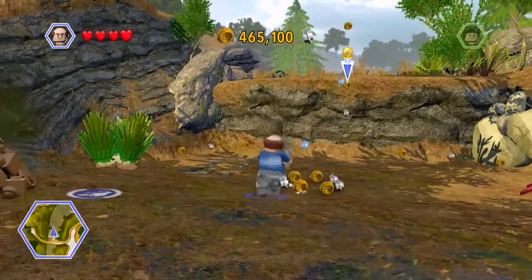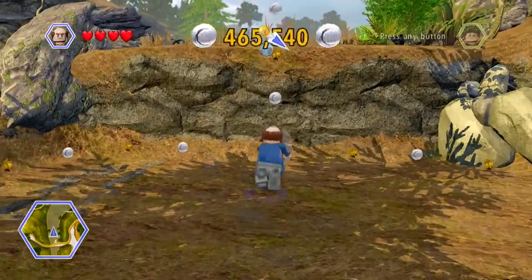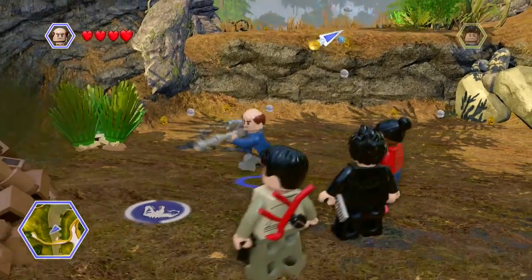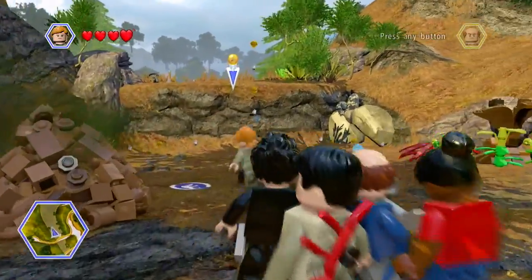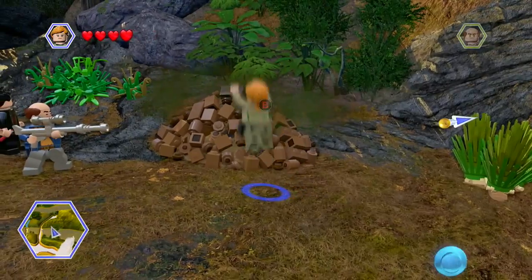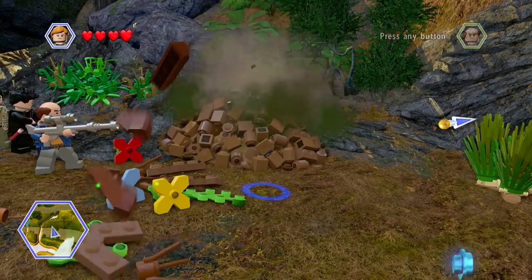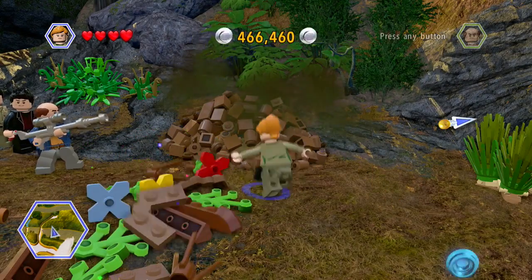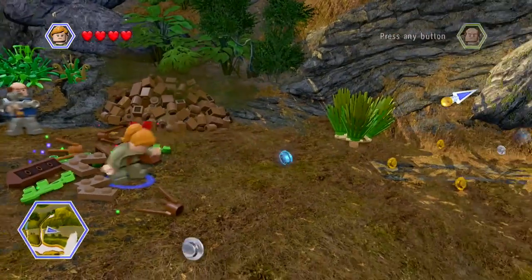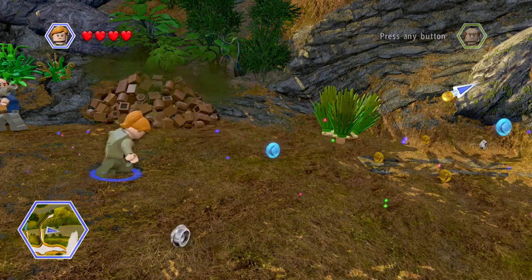Let's see what we have over here — some studs to collect and a big pile of poo. So I need Ellie to jump in the poo. Sarah Harding can go poo diving too. So apparently Lego is only into women going poo diving. I guess that's totally not something men would do.